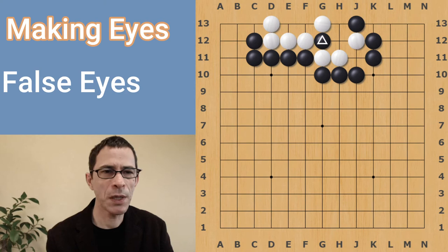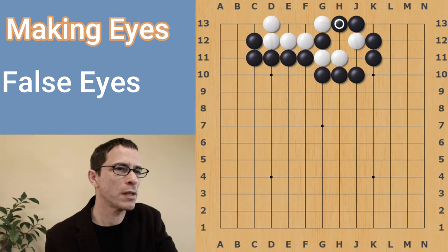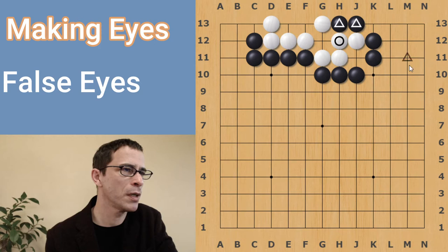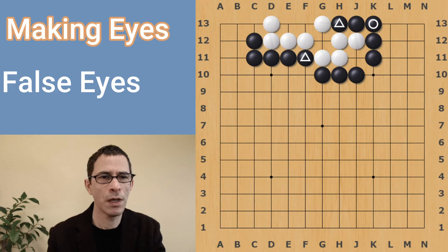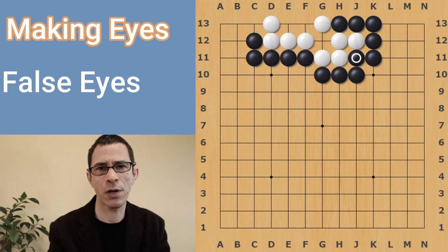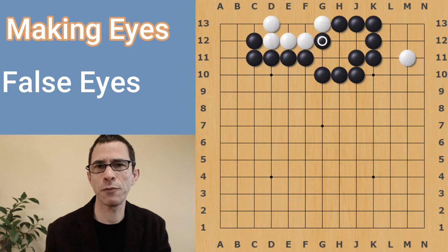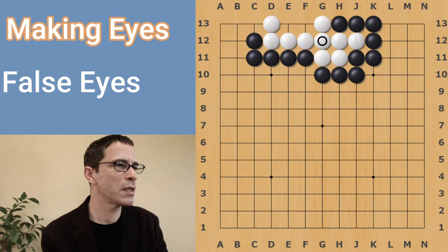Going back to the beginning, there's a way to make one of these white eyes a false eye — what we call an eye that looks like an eye, but it's not going to be. So black bumps against white here. White can still capture this one stone. White captures and black's two stones are in atari, so black backs off. Now at this point, black has taken two key points. These two stones are falsifying white's eye. What happens is that both of these diagonals not being connected shapes means black can later play a move from the outside and put four white stones in atari. If white plays away, black can capture the four stones. In order to connect those four stones, white actually needs to add a stone where white was hoping to make an eye. That means that was actually a false eye.